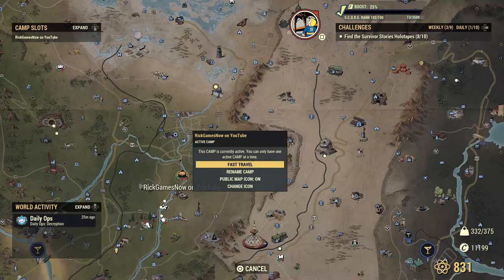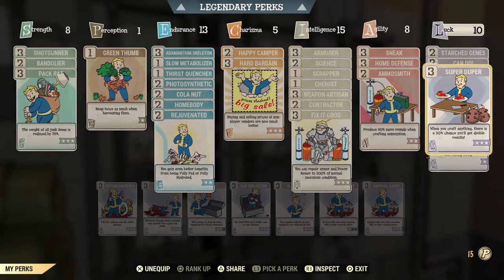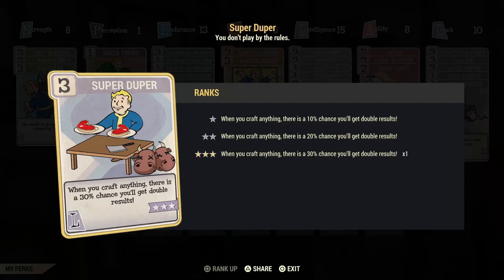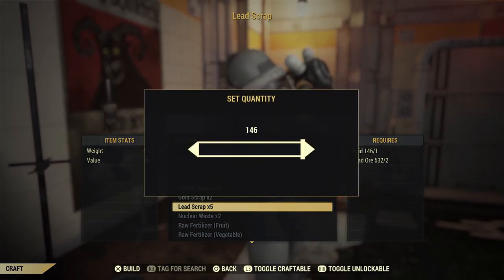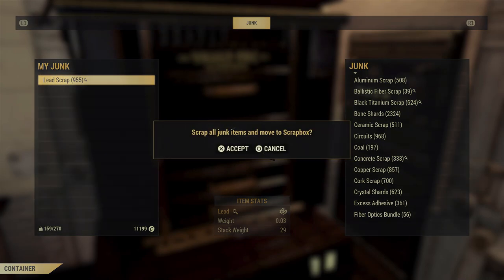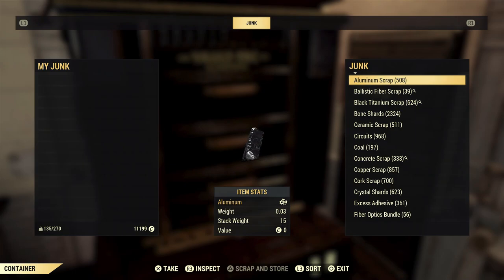Once you do all that, go back to your camp. I would suggest equipping the Super Duper Perk Card. When it's maxed out, it gives a 30% chance to get double everything you craft. Unfortunately, I ran out of acid, but I did end up getting around 940 lead out of it.